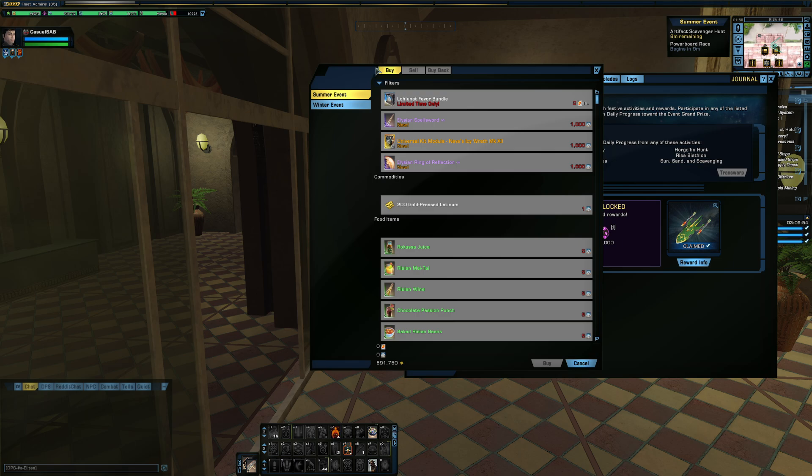You can access the summer and winter event stores at any point throughout the year. You don't have to wait for those specific events to get anything, and there's no price difference during the event — so you're paying the same as what it would cost during the actual live event.